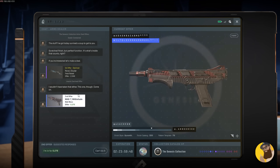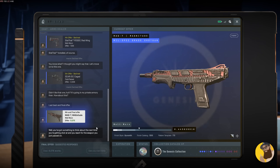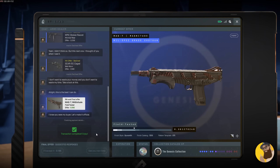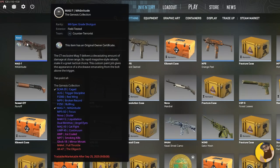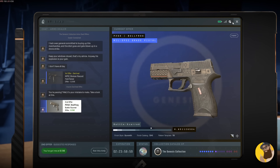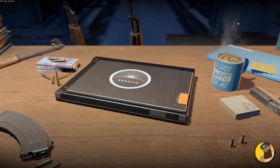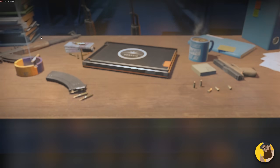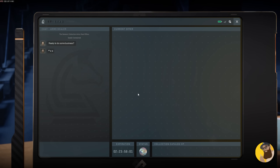You normally get 5 offers, but I got 6 on my first one. You can decline every single offer, then the terminal gets deleted. If you buy one of the items, you get an ownership certificate, and then the item is tradable or marketable after 7 days. You can also decide to pause if there's an item you like, then the terminal stays active for 3 days, and if you open it up again, you'll see that same item you decided to wait on.